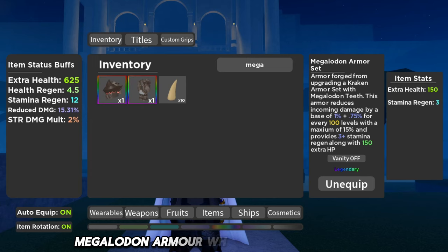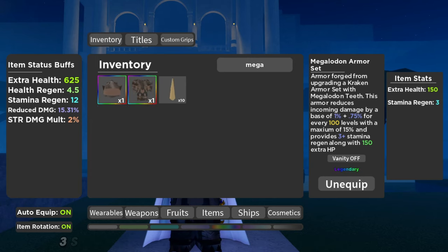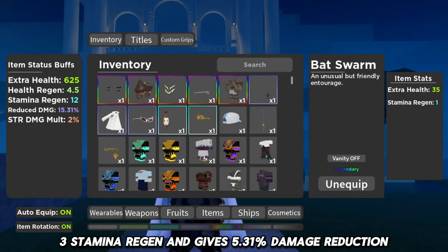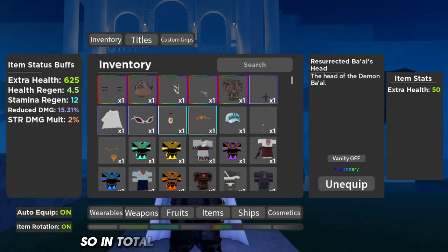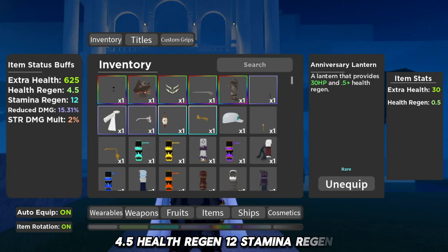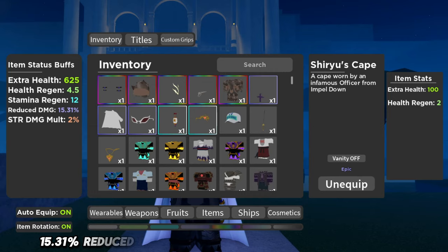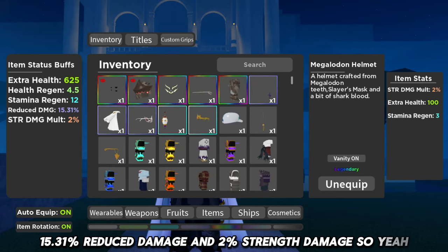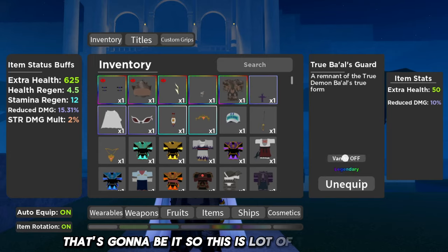Megalodon Armor gives 150 extra health, 3 stamina regen, and 5.31 damage reduction. In total we get around 625 extra health, 4.5 health regen, 12 stamina regen, 15.31 reduced damage, and 2 strength damage.